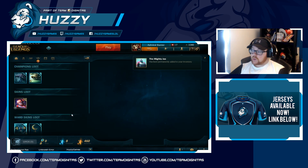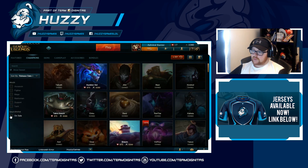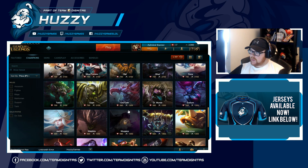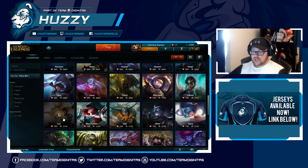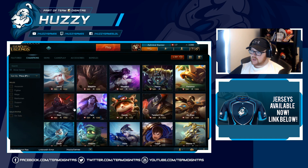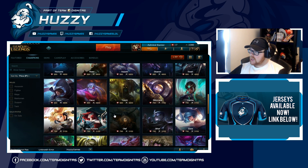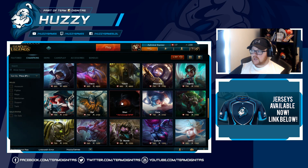That's going to do it for today's episode. Pretty good haul overall — better than it's been in the past, so that's always fun. As a bonus: I've got 3,300 Influence Points right now, so I'm going to look through the champion prices. Should we buy anything? I think we're going to unlock Lux — she's a champion some people want me to play, and I can get really fed on her in mid lane. So there we go — that's an extra for this video. Thank you very much for watching. Throw a like on it if you liked it, subscribe if you haven't, and I'll see you guys next time.